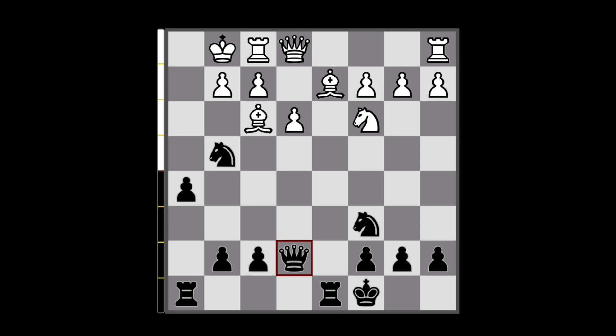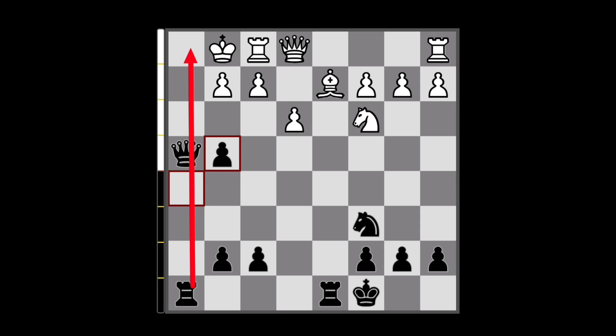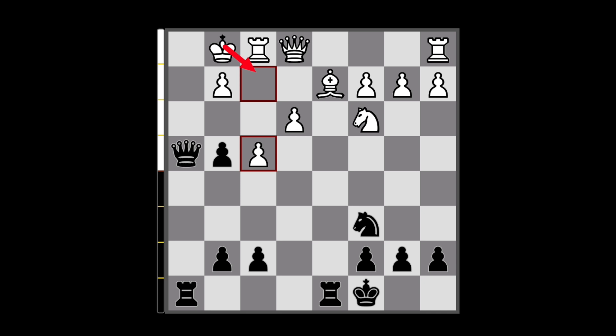If the king chooses to run back to g1, then this is a queen loss after queen to h4. Now they need to capture this knight, otherwise it's checkmate, but after we recapture, we have opened the h-file, and we are once again threatening checkmate. The only way is to push the f-pawn to have some escape square, but we can cut this king off with our pawn, and here they need to give up the queen to extend the game.